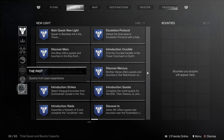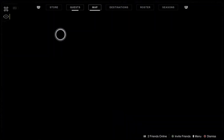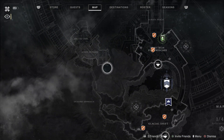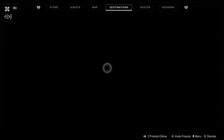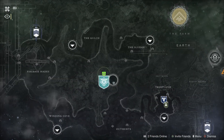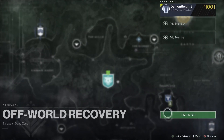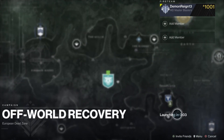What am I supposed to be doing? I need something to draw out Xol. A fragment of the Traveler has been located in the EDZ — recover it. So it looks like we need to go to the EDZ. Let's kick some butt. In we go with off-world recovery.